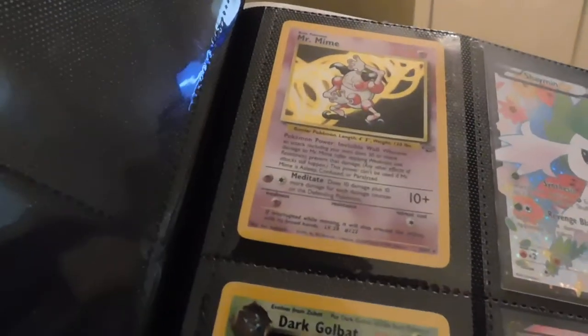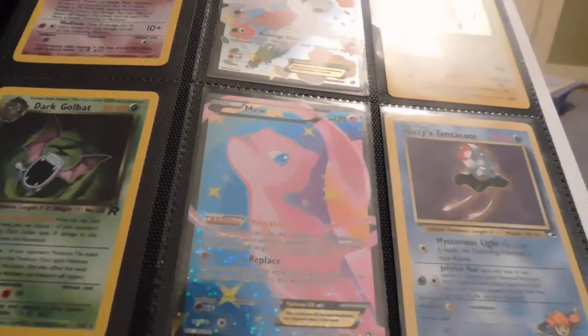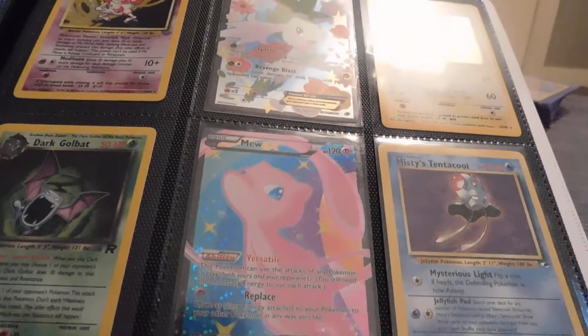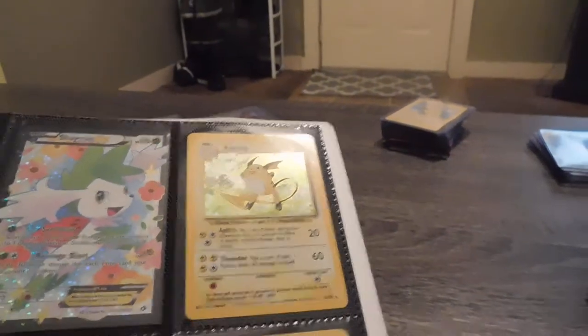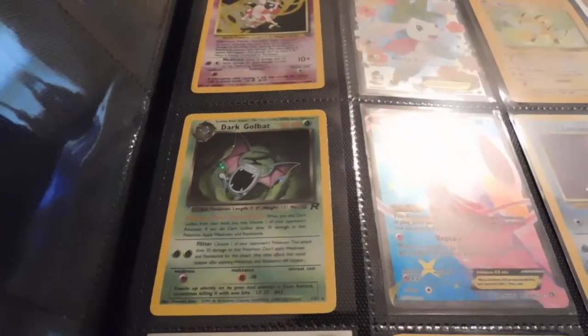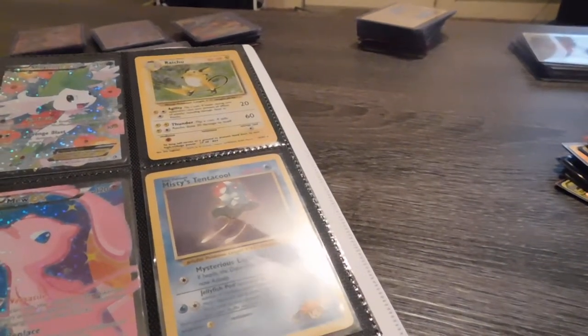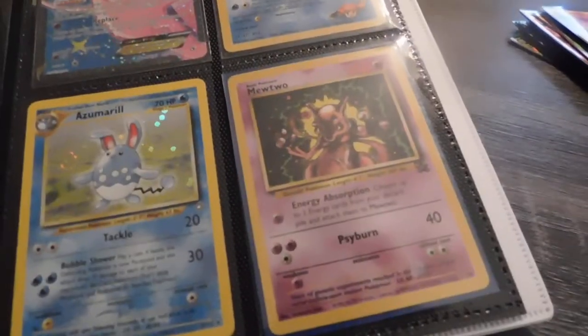I got a holographic Mr. Mime from Jungle. I got a Legendary Collection Scizor EX. I also have what I believe is a Legendary Collection Mew. I got a holographic Raichu from Base Set. I got a holographic Drowzee from the Here Comes Team Rocket set. I got a regular non-holographic Misty's Tentacool. I got the promo Mewtwo that they gave out at movie theaters.